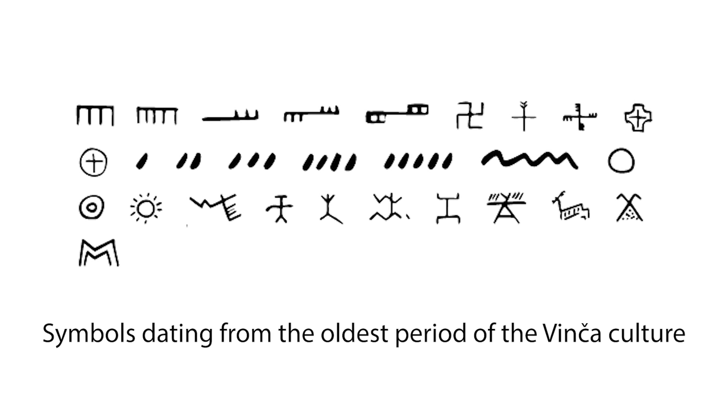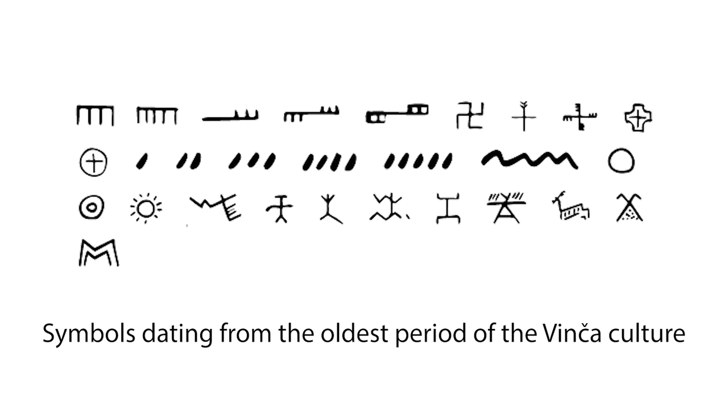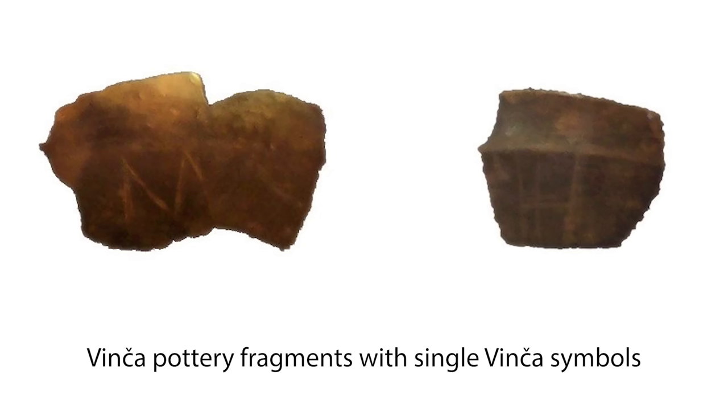The symbols include abstract pictograms and hashed marks, chevrons or crosses that appear singly or in groups. Some symbols look like potter's marks, signifying they were made by a certain person or workshop. I think it's possible in some cases they might be related to accounting.